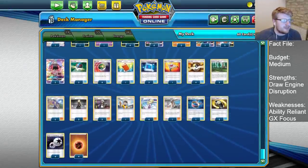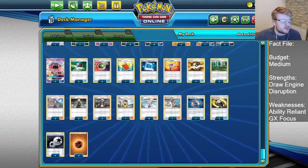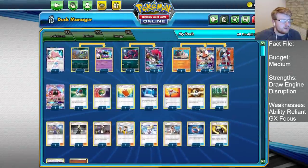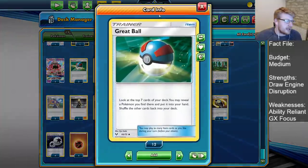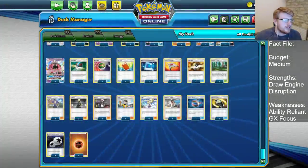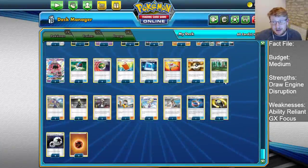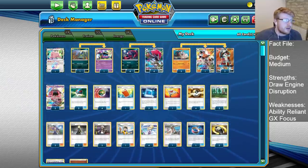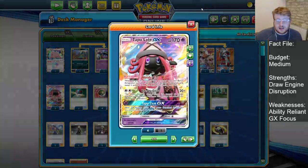Onto the item cards, we have the classic one Power Pad to reset usually Acerolas, Guzmas, and Judge — sometimes Kukui in the right spots. One Rescue Stretcher to recover some Pokemon pieces. Then we have all the ball search: three Great Balls to complement the three Pokecoms, four Nest Balls, and four Ultra Balls. I just want to get these Pokemon into play — hitting early Zoruas and Rockruffs, early Grimer and Muk can be huge. The Great Ball also gives better outs for a Turn 1 Lele if you're Supporterless.